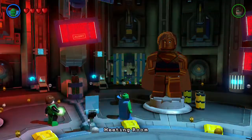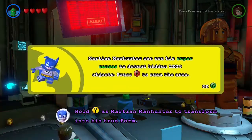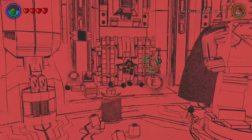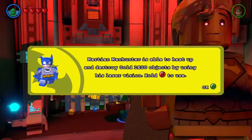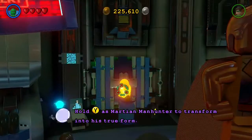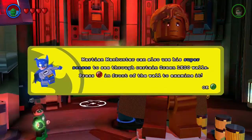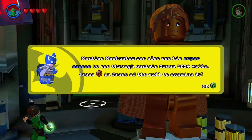Alright, cool meeting room. Martian Manhunter can use his super sense to detect hidden Lego objects — press B to scan the area. He's also able to heat up and destroy gold Lego objects by using his laser — hold B to use. Martian Manhunter can also use his super senses to see through certain green Lego walls; press B in front of the wall to examine it.